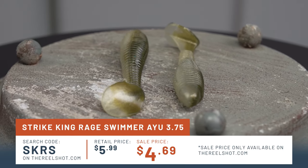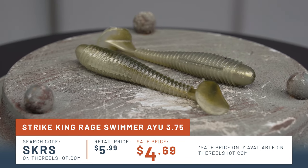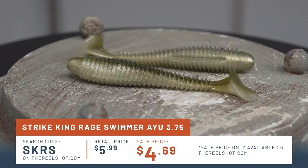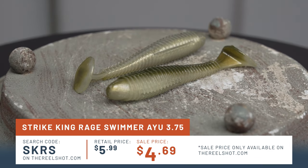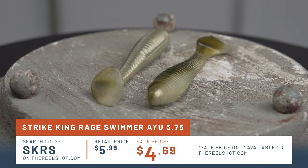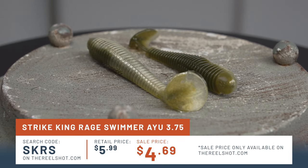Now let's talk about some TRS Real Deals: Strike King Rage Swimmer color, size 3.75 inches, pack of 7 — regular retail price $5.99, sale price at therealshot.com $4.69, your order code is SKRS. Now let's get into a couple of tips to make you more successful when you're out there calling.